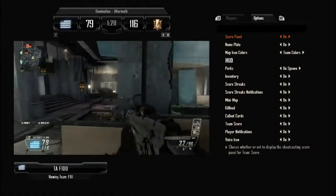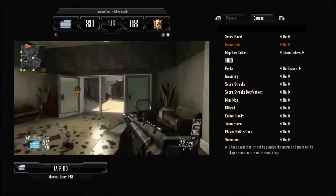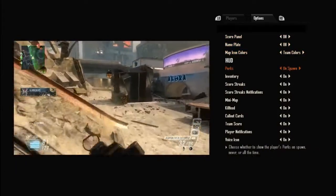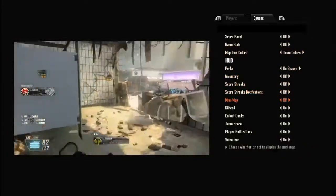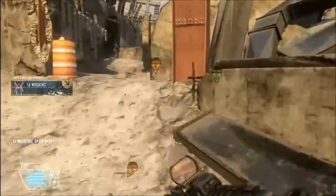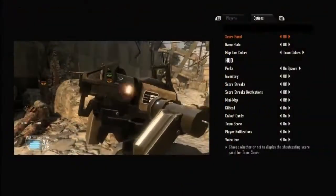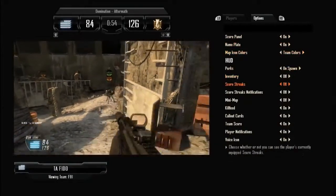Oh yes, it looks like you've got a lot of options. We have every option pretty much possible. You're able to go in and customize the HUD at any point with whatever customized setting you'd like. So you can remove the mini-map, you can remove the score panel, you can remove the nameplate, you can remove the score streaks — you can remove all these elements that are on the screen, or you can add them in depending on how you want them. And it really makes for a nice shoutcasting and spectating experience.